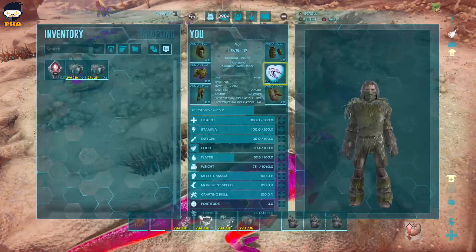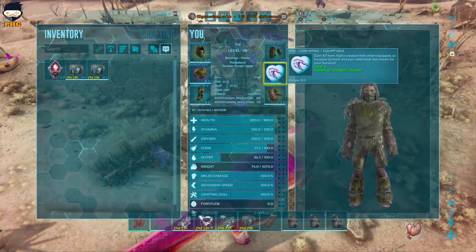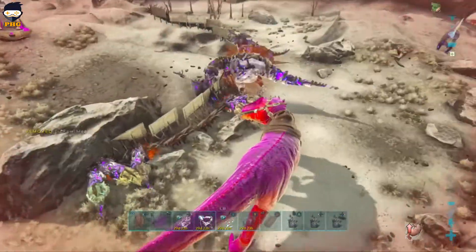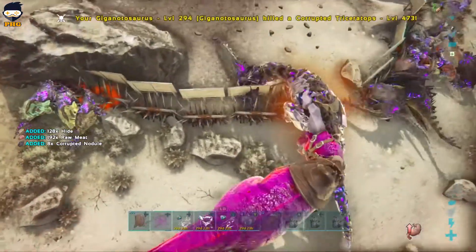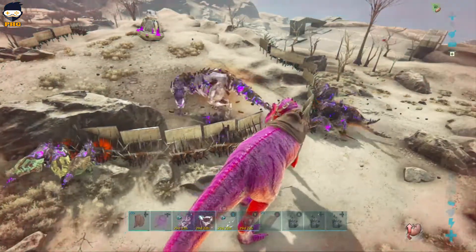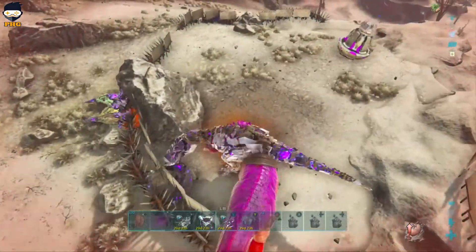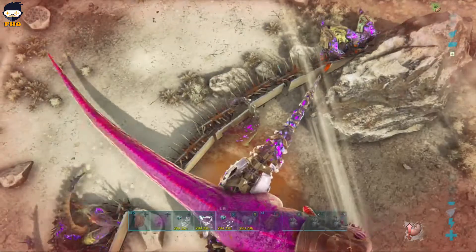You see the XP I got — 56k on that one. I did another one that brought me to 116k. So it's between 50k to 60k XP that the Shippy Pad gets from each of these alpha rex kills.